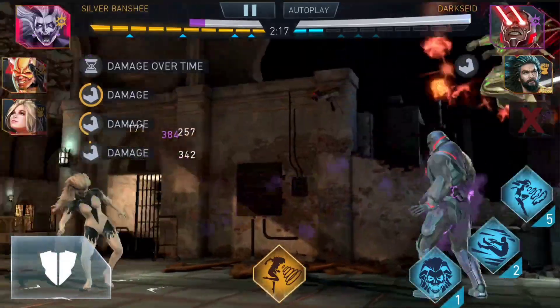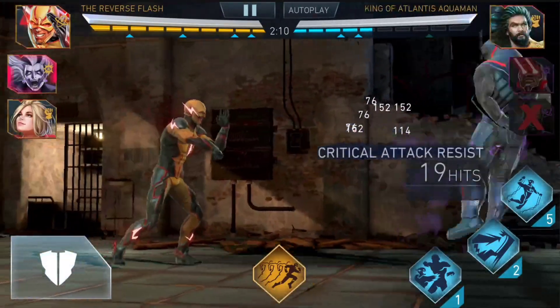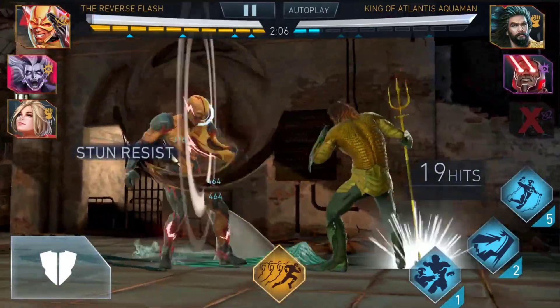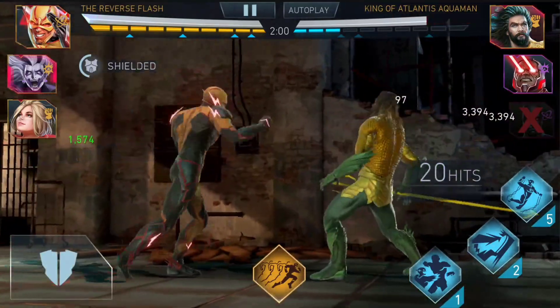At the same time, keep in mind that Black Manta and Heart of Darkness are going to be hard counters to this. Black Manta is going to deny the ability to heal, and Heart of Darkness is going to actually steal your healing. So you need to keep this in mind for Arena and Champions Arena. For Raids, that doesn't matter at all.